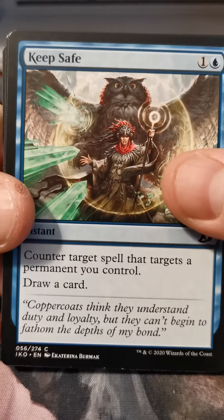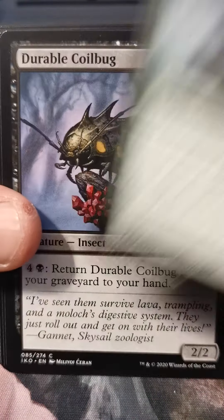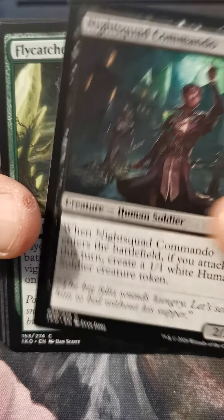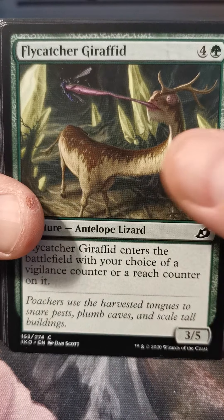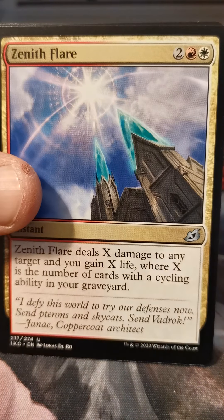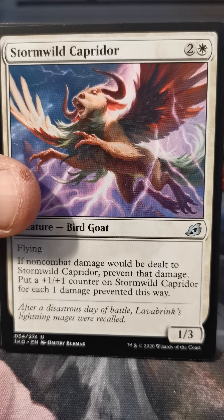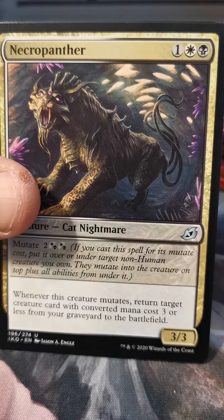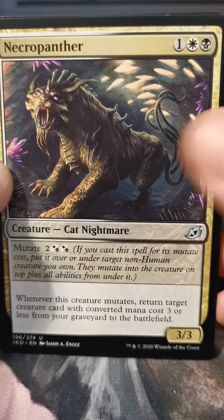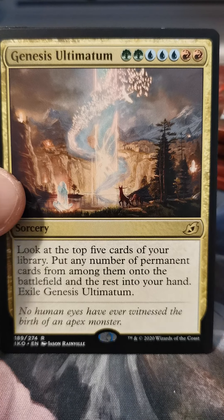Pack one, pick one — except that's drafting, and this is sealed. Except it's not sealed because I'm not actually using this in a pre-release, which feels weird. Keep Safe, Go for Blood, Fully Grown, Durable Coilbug, Facet Reader, Night Squad Commando, Flycatcher Giraffed, Light of Hope, Rumbling Rockslide, Aegis Turtle, Zenith Flare. Stormwild Capridor. Necropanther — this card's already done a bunch of work for me.